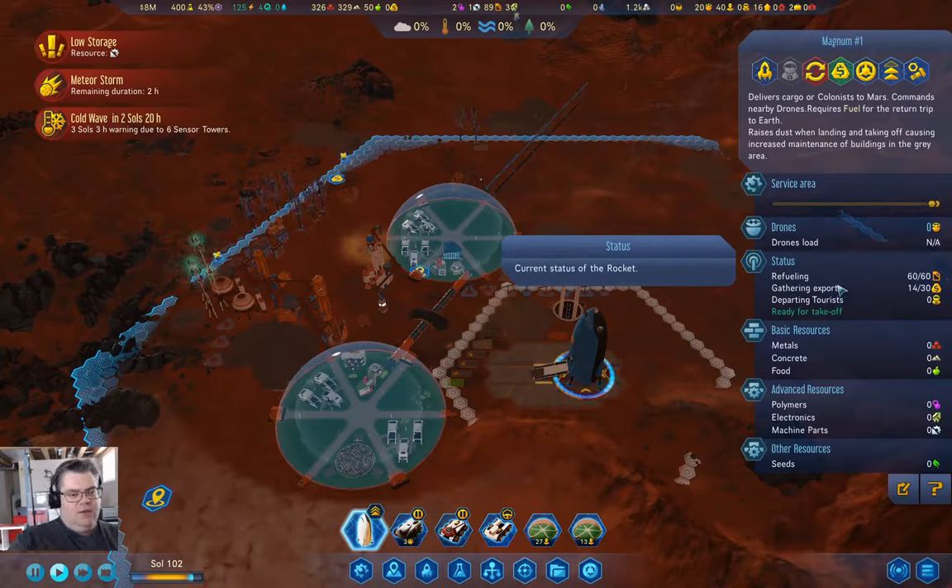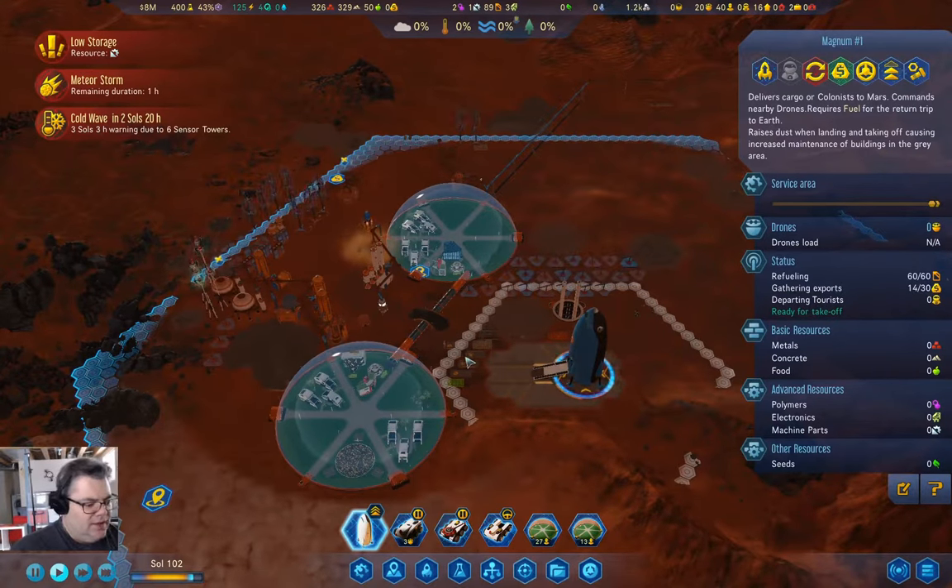We're up to 14 rare metals on the rocket, so exporting that will be a thing eventually.